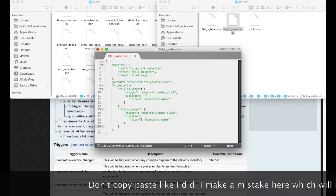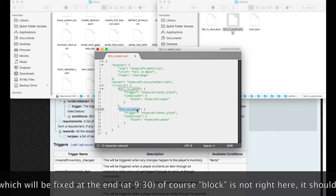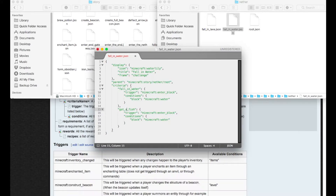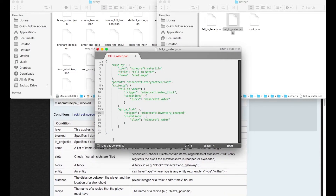We're going to trigger on 'minecraft:enters_block' as one of the criteria, and we're also going to check if we're getting a fish using 'minecraft:inventory_changed'. So we're going to check for fish — if we got a fish. When this condition triggers, it'll do something.